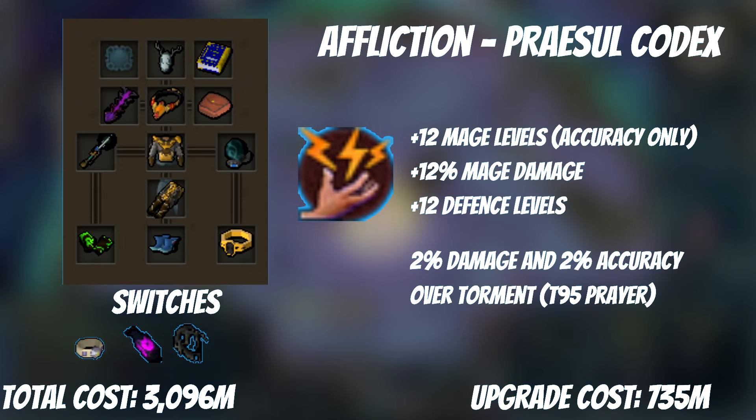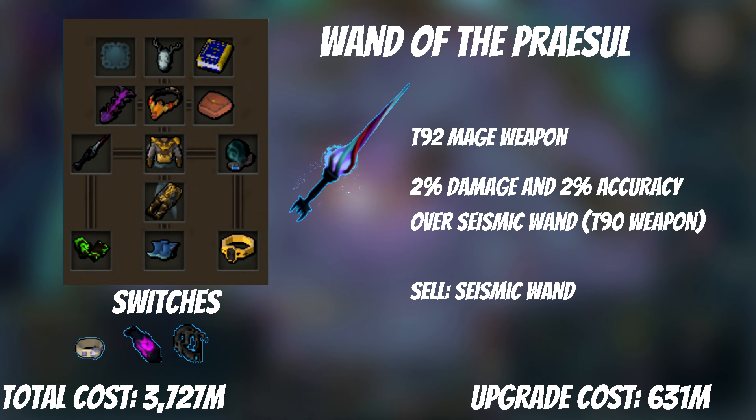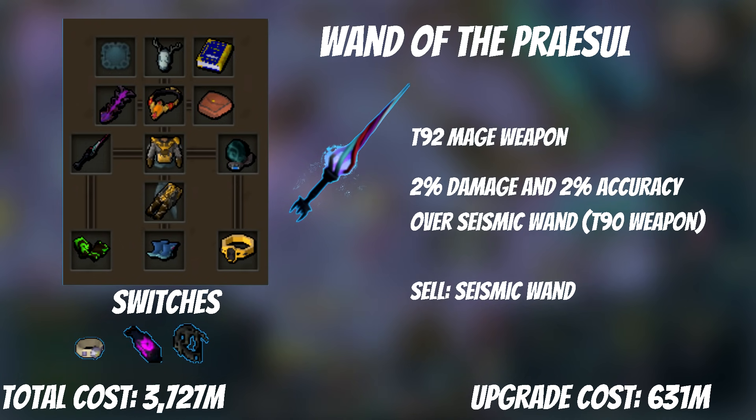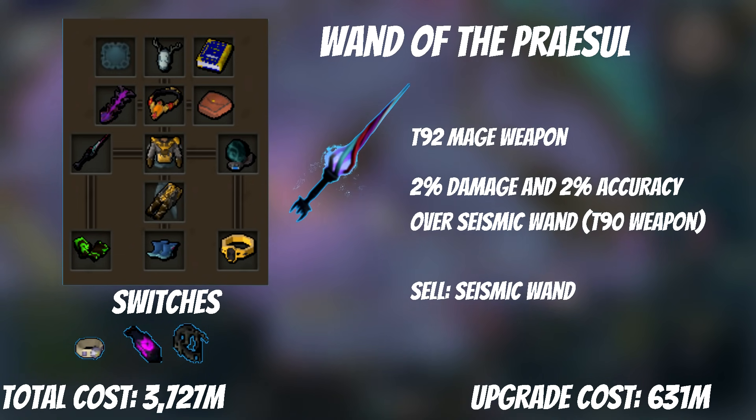The Prazel Codex is relatively late in the list as the benefit it provides is low in relation to its cost. It improves your DPS prayer from 10% accuracy and 10% damage to 12% accuracy and 12% damage, and requires level 99 to use — so if you haven't got 99 prayer yet, now is the time. It's about a 4% DPS increase. Next up is our first weapon upgrade in a while: we're swapping the Seismic Wand for the Wand of the Prazel, a T92 mainhand mage weapon giving slightly more accuracy and damage. You can sell the Seismic Wand as it's not needed for any perks, since all switches are on offhands.